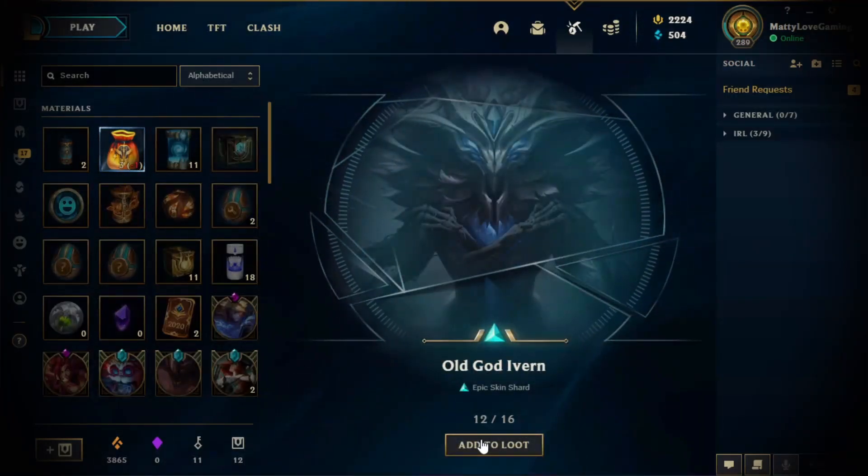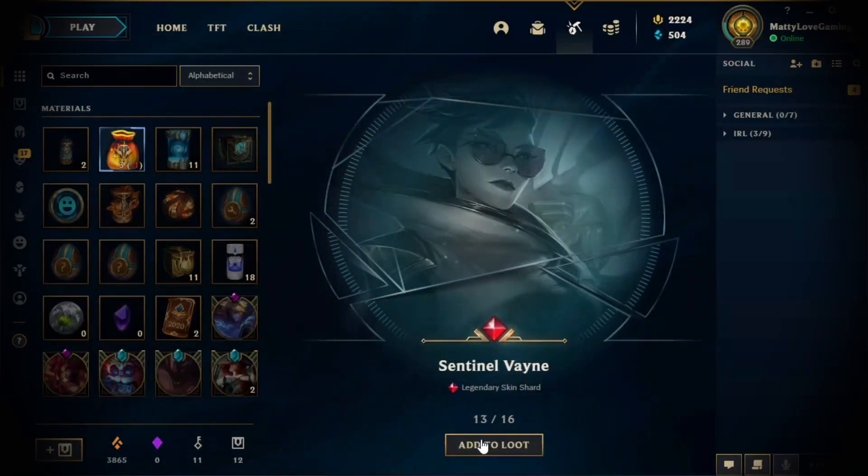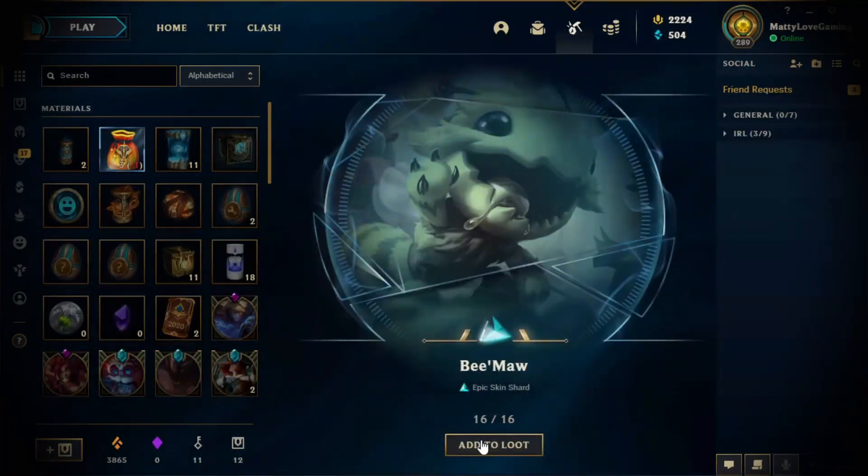Ufrida Corki, Old God Ivan — I think this might be a new skin, very cool. And another legendary — Sentinel Vane. I don't own this skin, so this is a new skin I'm pretty sure, very cool. So we've got a lot of legendaries and an ultimate. Hazmat Heimerdinger, Black Belt Udyr, Beam War.